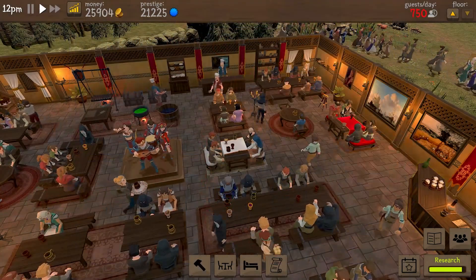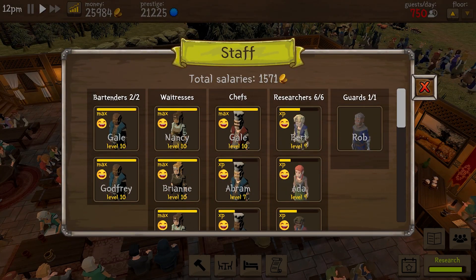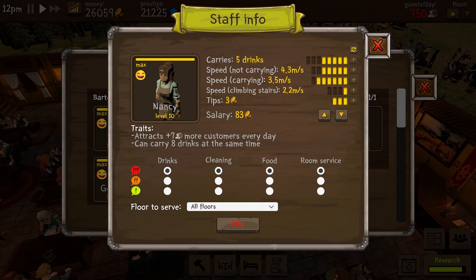Under the staff tab you can hire bartenders, waitresses, chefs, guards, and researchers later. Each staff member has their own perks, skills, and stats that you need to consider. You'll also have to adjust their salaries periodically to keep them happy, and certain tasks will agitate them more than others — cleaning will affect their mood, for example.